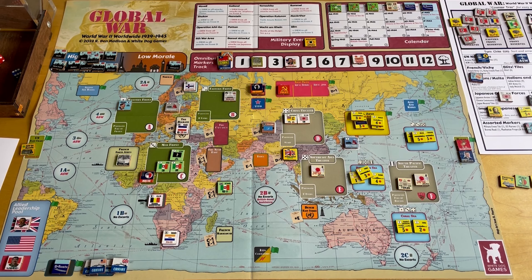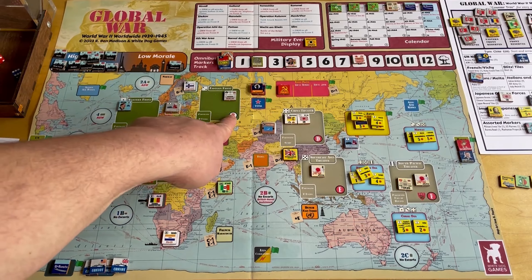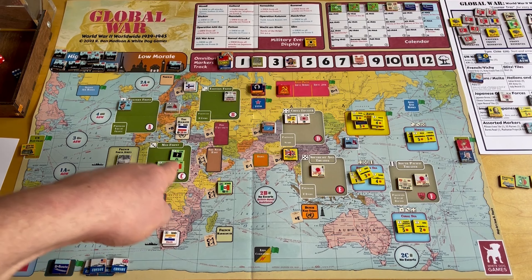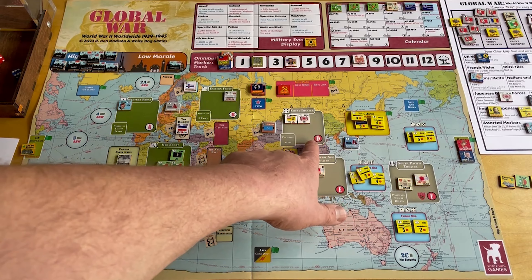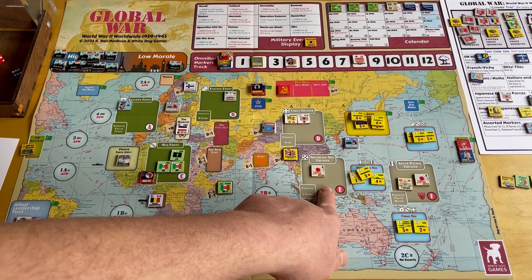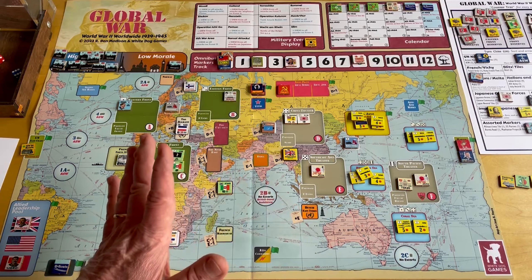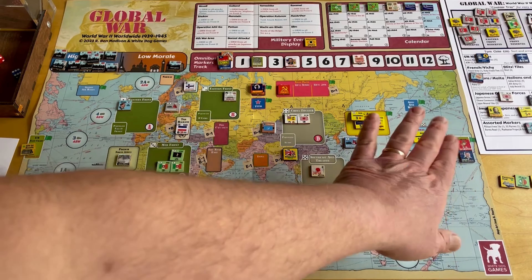What I mean by that — and I've tried to think through how to explain this — is you'll see these different fronts. You've got A, B, C, that's the Western European theater, the Eastern front, and then here is the Mediterranean and Italy. Then over here in the Pacific, because remember this is global worldwide, you've got the China-India theater, CBI. You've got the Southeast Asian theater. And then you've got the traditional South Pacific theater out into the area near Indonesia. Hawaii's up here, Midway shown on the board.